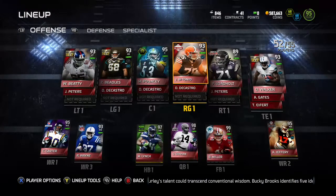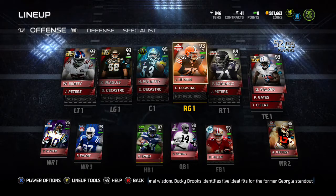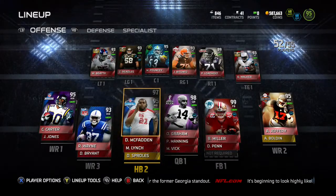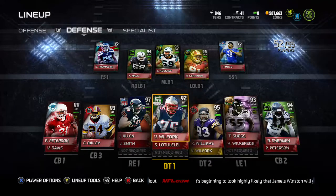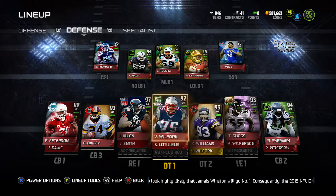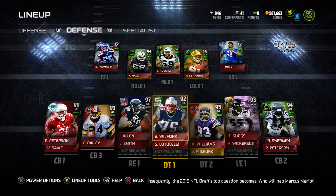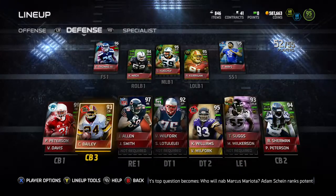Let me run through the squad quick. Ebert42 rocking that 95 overall team, no money spent, handing out tips on how to make coins without spending those hard-earned dollars. Rocking the Lynch-McFadden combo. We tried out the Poe for a couple games — he wasn't spectacular, he wasn't horrible. We've talked a lot about how we like the play recognition with the guys we have on our line.